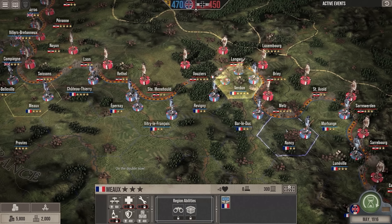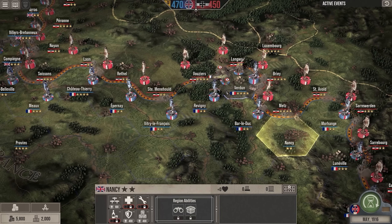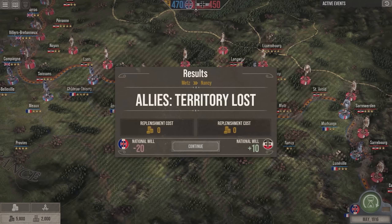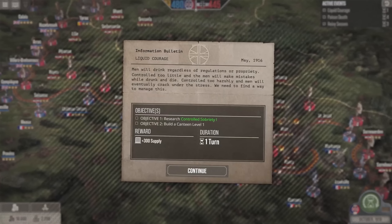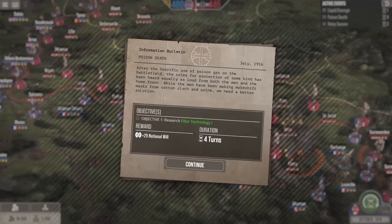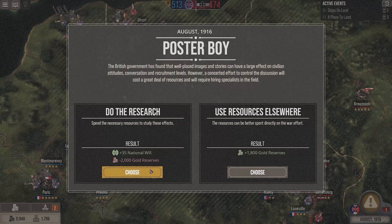You get to play as either the Axis or the Allies, with the goal of reducing the national will of the other side throughout the war. Taking territories and completing certain objectives or event triggers will influence the scale of national will as the campaign progresses one way or the other.